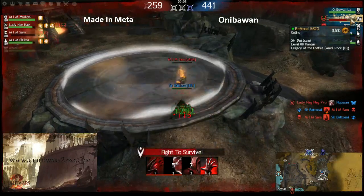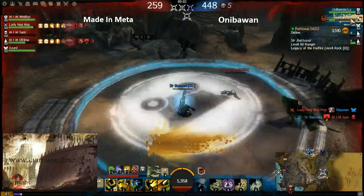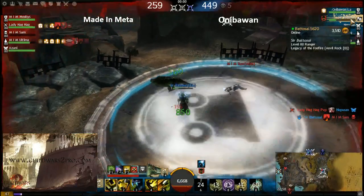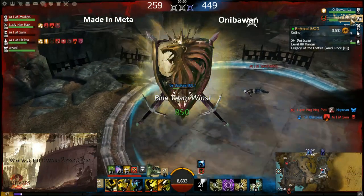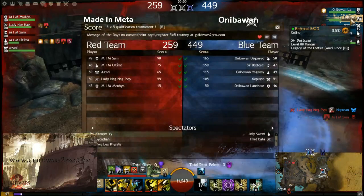He killed the necro from down state. You know the ranger's down state is the strongest down state in the game. But the necro probably could have just feared him off. Well played by Aniba One — and now it's 1-2-1, we go to the third match.